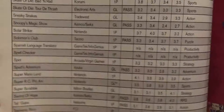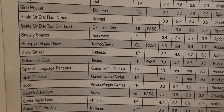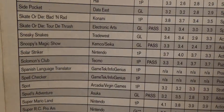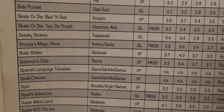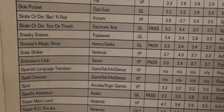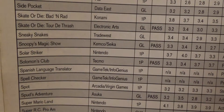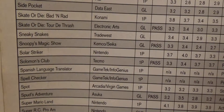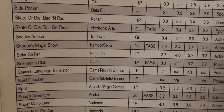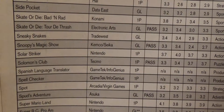On the last page, Serpent from Taxan is pretty bad: 2.3 in graphics and sound, 1.7 in play control, 2.4 in challenge, and 2.5 in theme and fun — probably the worst overall rated game so far. Snoopy's Magic Show from Chemco got a 2.4 in challenge. Solo Striker from Nintendo got a 4 in play control. Super Mario Land from Nintendo got a 4.1 in graphics and sound. Super Scrabble from Milton Bradley got a 4.1 for theme and fun. Sword of Hope from Chemco got a 4 in theme and fun. Tasmania Story from FCI is by far the worst game ever in this rating book: 2.1 for graphics and sound, 1.8 for play control, and 1.6 in both challenge and theme and fun. What a horrible rated game.